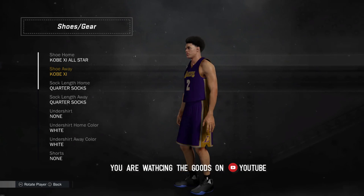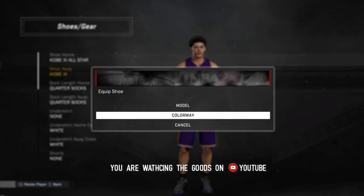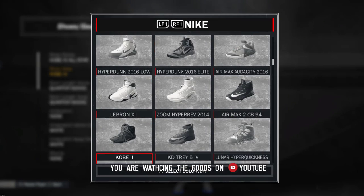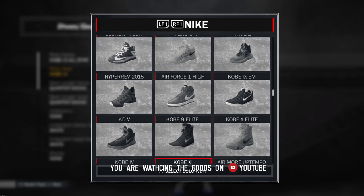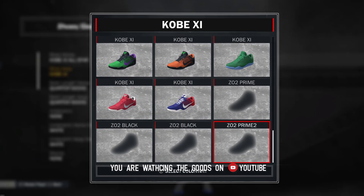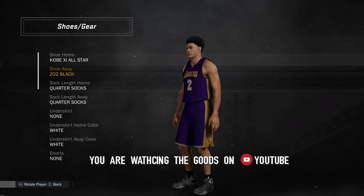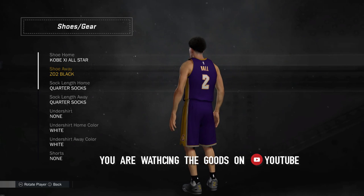In the video I will be showcasing another shoe that you can change within the menu, but I'll release that in a separate video. First off, if you want this shoe, you need to go down to the description, click on the link, and download the shoe from there.